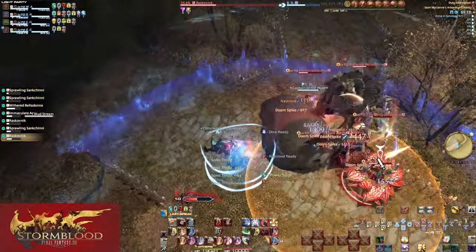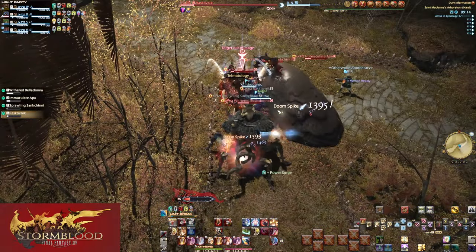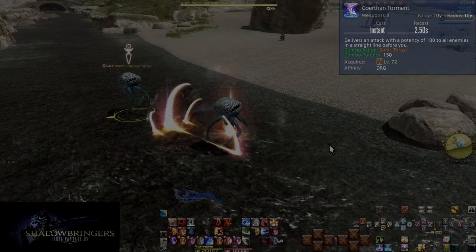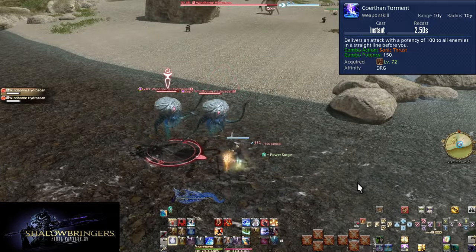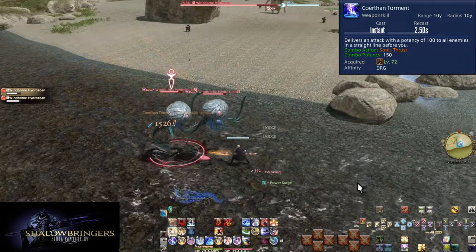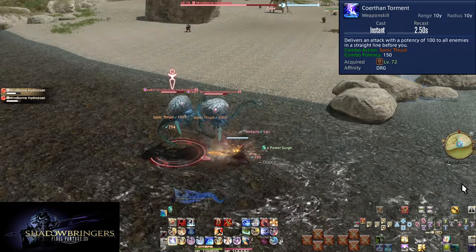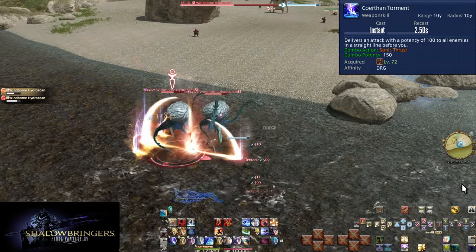Some of them come with Shadowbringers. Level 72, Coerthan Torment. This is the third hit of our AoE combo, same size and shape as our first two. It does 150 potency of damage to all enemies hit. Make sure to do all three hits of the combo in AoE, and otherwise just enjoy the flashy animation.